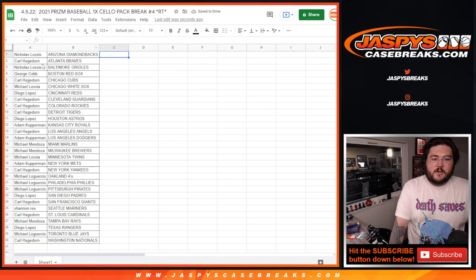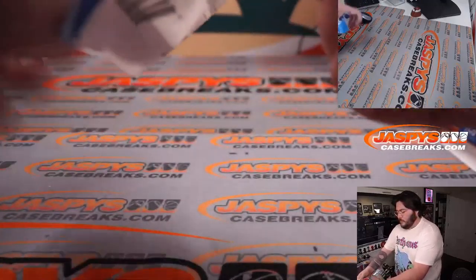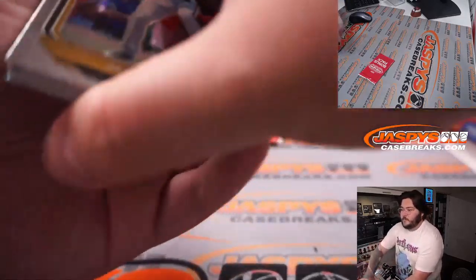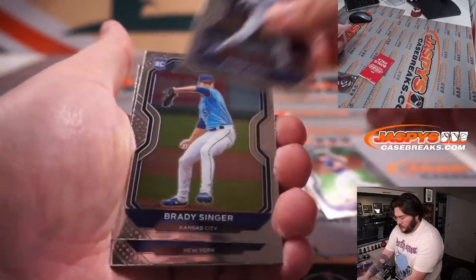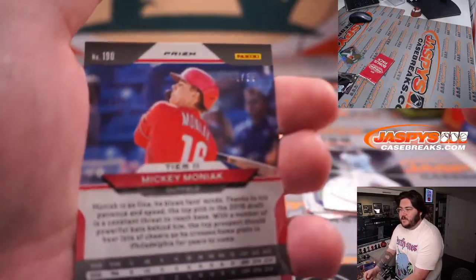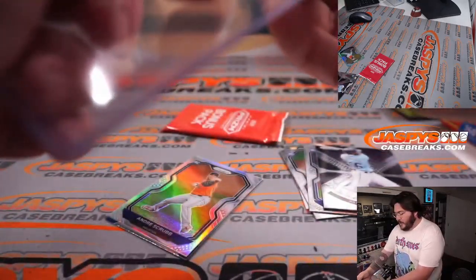All right, we are all set. One to four. We go right to our pack, right down to the right center field. Nice — blue wave, 14 of 35. That's going to go to the Phillies for Mickey Moniak, and that is going to Michael L. Nice one. Nice number rookie to get out of a cell pack.